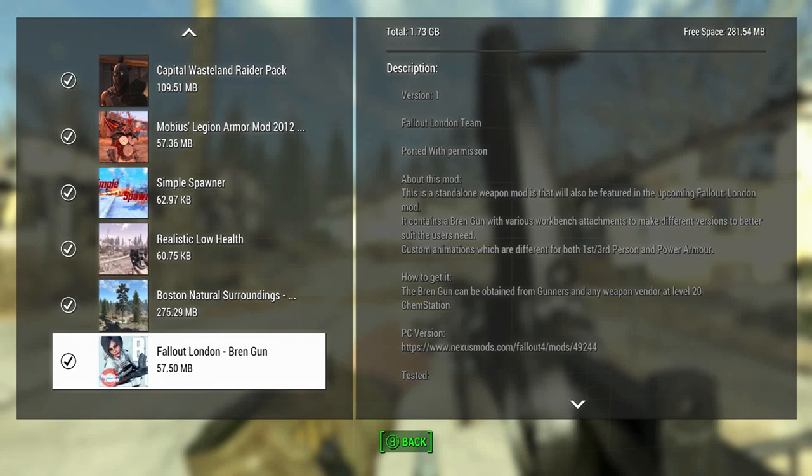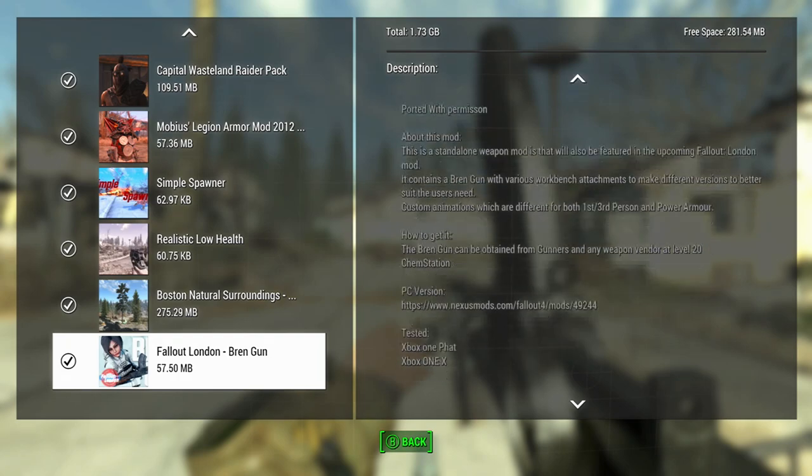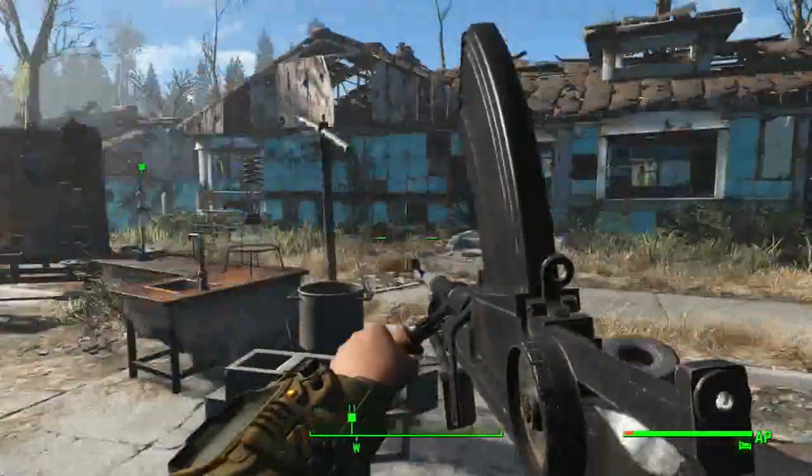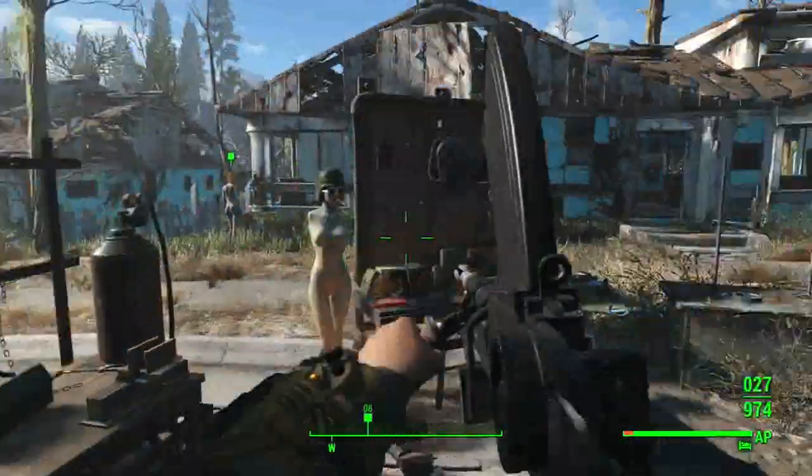It has workbench attachments to make it better, so we'll look at that. It has custom animations — different for first person and power armor. It can be obtained from gunners and any weapon vendor at level 20, and it's also in the chem station. It looks really nice.